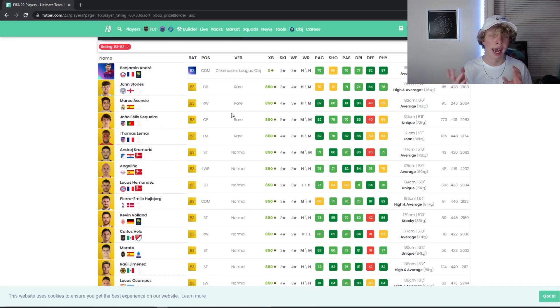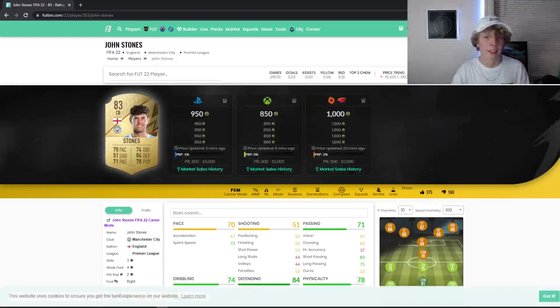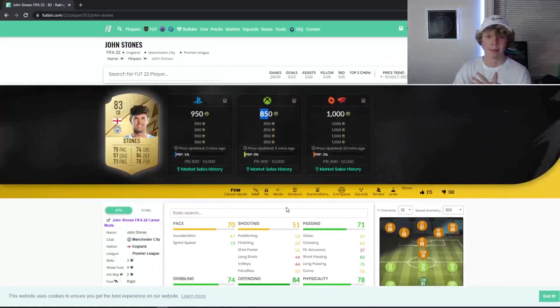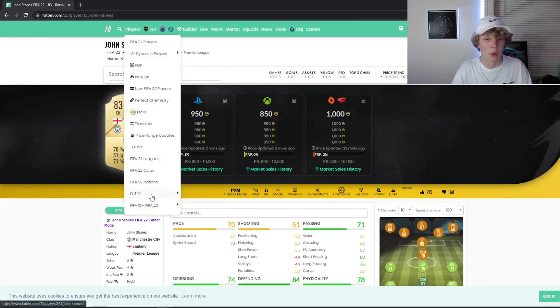Number one, there hasn't been an SBC that everyone has wanted to do besides the Hero SBC. We've got the Fakir, the Conte that boosted fodder, the Hero, the Nkuku — so we've had like four or five SPCs, but we haven't had an insane one, we haven't had that icon SBC, we haven't had a Team of the Week SBC worth doing. Let's take John Stones — this card is 850 coins. In my opinion, this is too cheap.